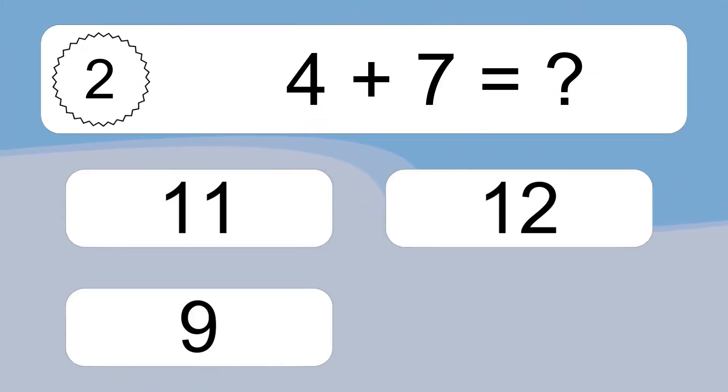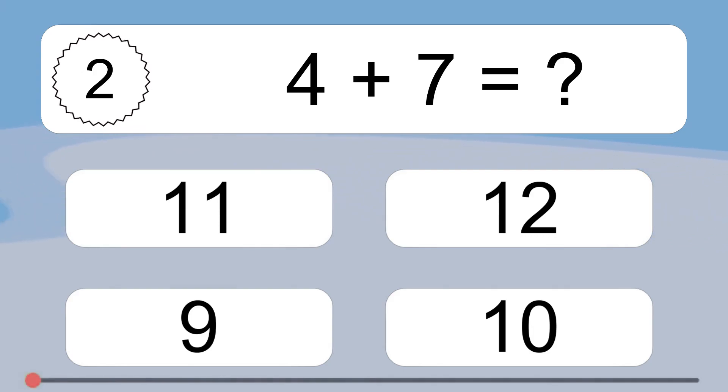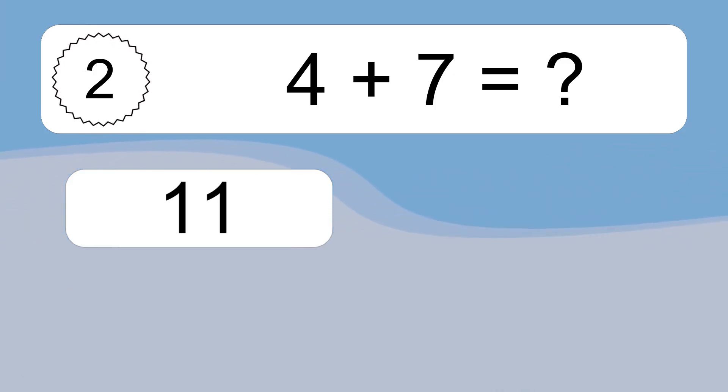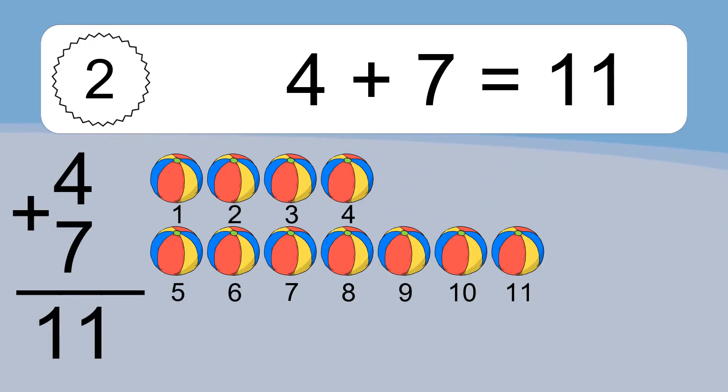4 plus 7 equals what? 4 plus 7 equals 11.